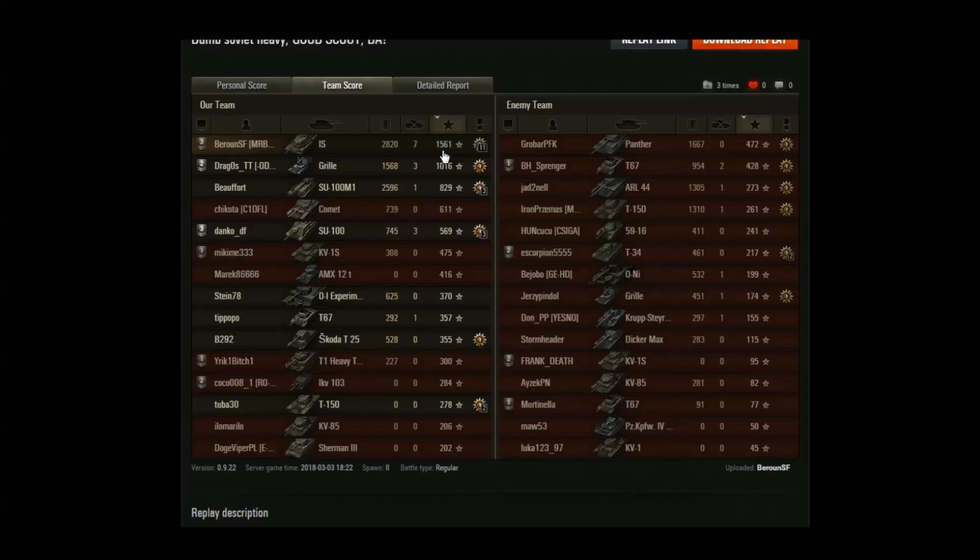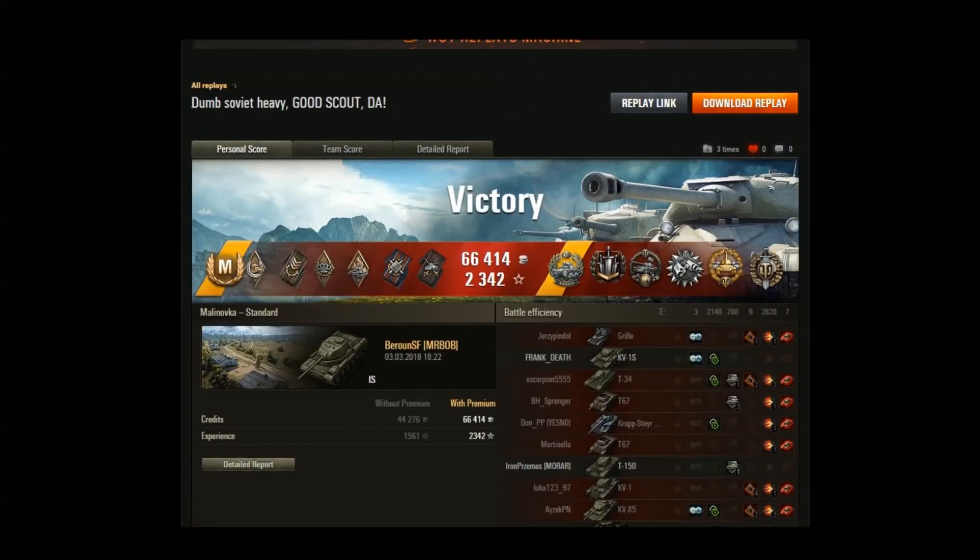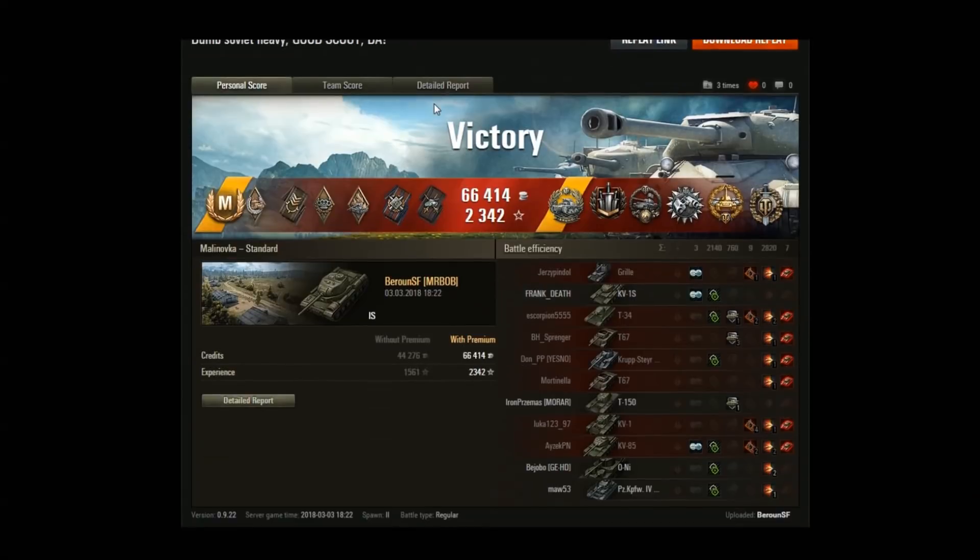Baron finished top on XP with a very impressive 1561 — incredibly high for a top-tier tank. He did 2820 damage with 2140 assistance damage, about half his damage dealt from more than 300 meters — using the IS's gun as a sniper, not usually ideal but it worked. Even though he ran out of regular ammunition and had to fire premium rounds plus use a premium consumable, he ended up earning 10,000 credits profit on his premium account. On a standard account it would have been an 11,000 credit loss. The IS — a good heavy Soviet tank that even earned a Patrol Duty!